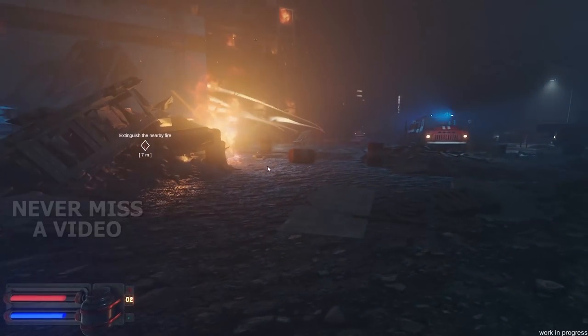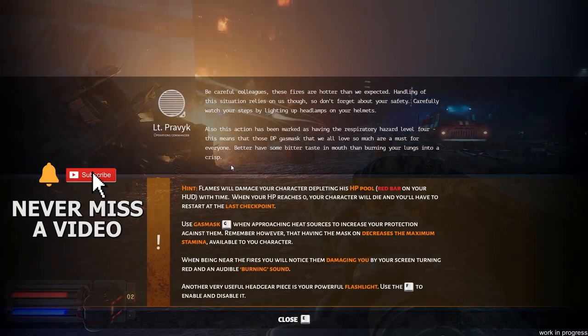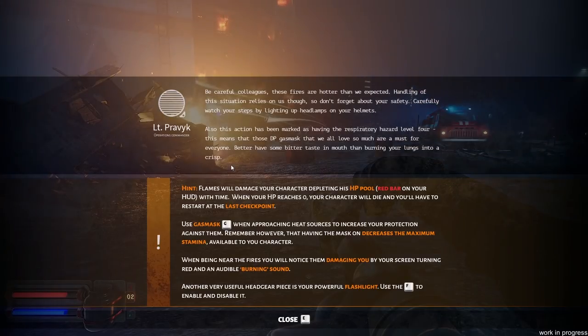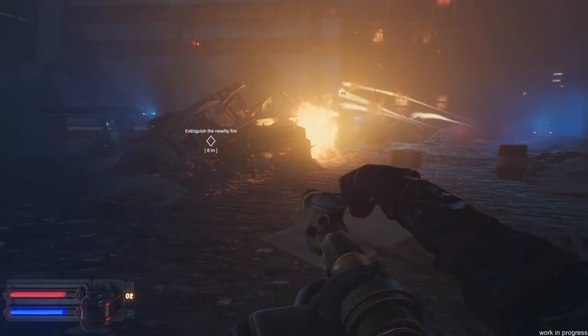Extinguish nearby fire. Be careful, colleagues — these fires are hotter than we expected. Handling of the situation relies on us, so don't forget about your safety. Carefully watch your steps by lighting up headlamps on your helmets. This action has been marked as having a respiratory hazard level 4, meaning those DP gas masks are a must for everyone. Better have some bitter taste in your mouth than a burning in your lungs. Let's go ahead and put out our first fire.